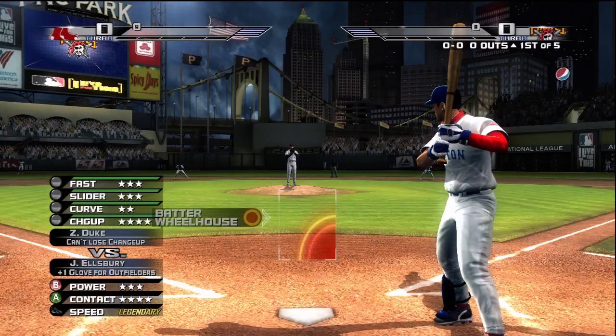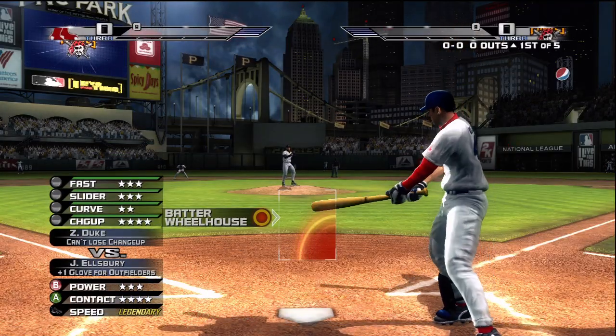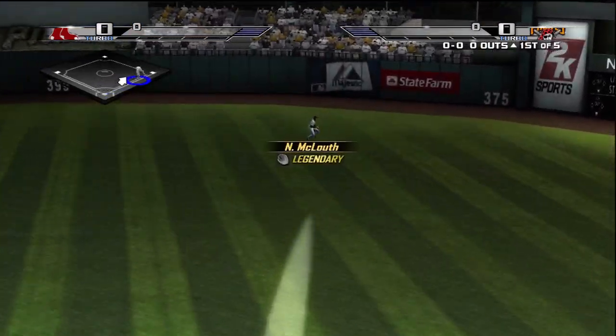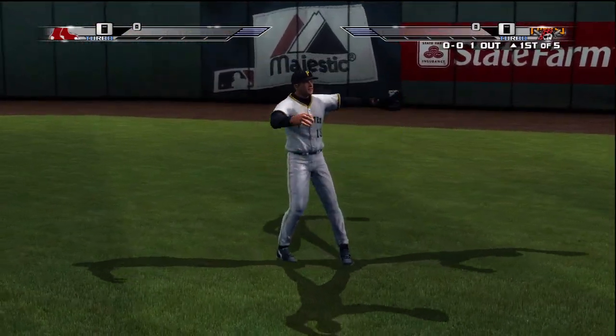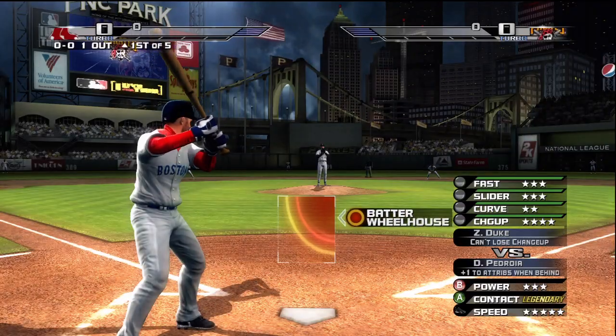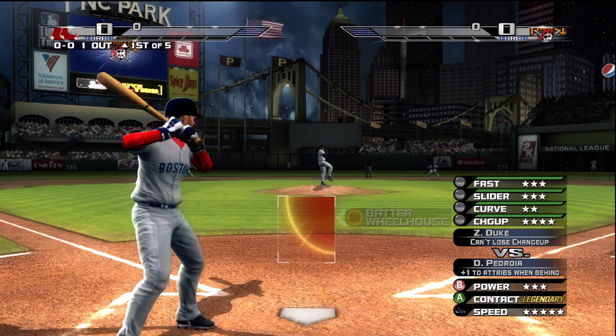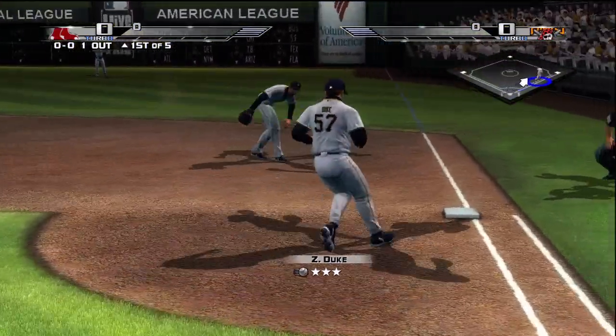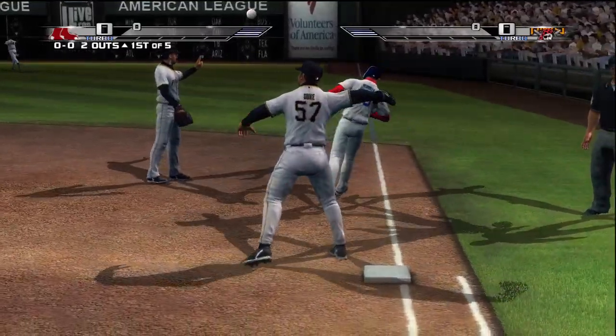Let's get this one started. Here's Jacoby Ellsbury. That ball's hit to center field. Fielder's right there. Cedroia is up next. Tracked down by LaRoche. Steps on first. Two gone.